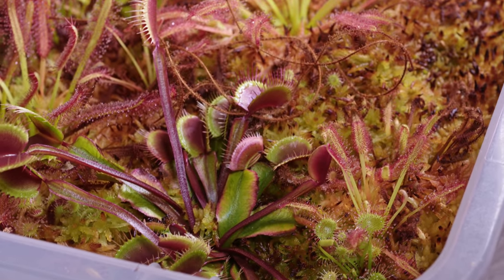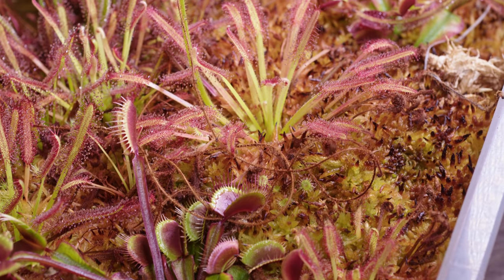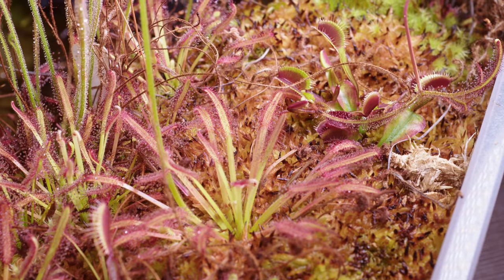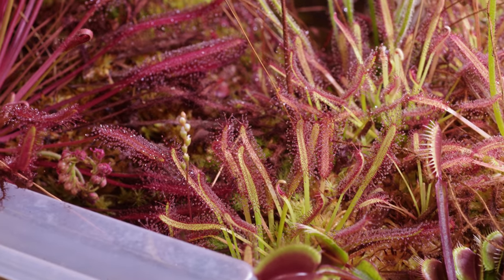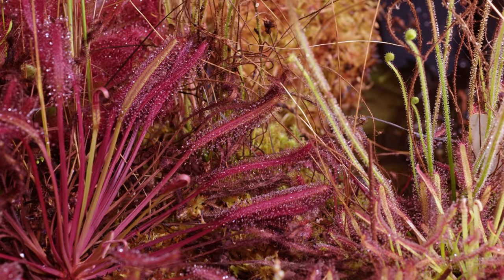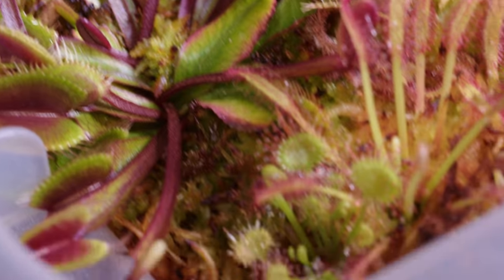Unfortunately I can't get the remainder of the pots out of the mini bog bin because they've created one large mat of sphagnum moss. It has really spread and actually looks really awesome — pretty natural at this point. It really excites me and makes me want to build a much larger bog and scape it nicely instead of this boring bin, because just look how awesome everything looks.